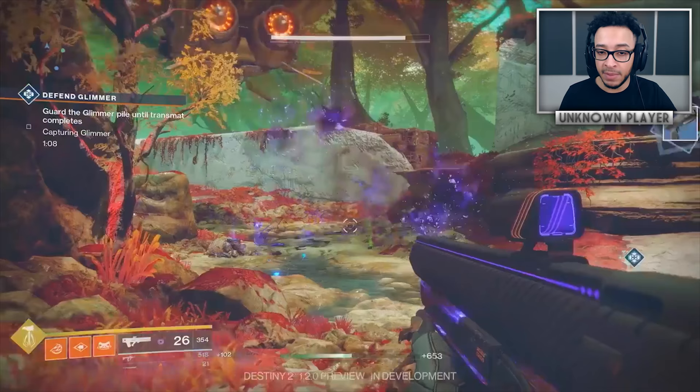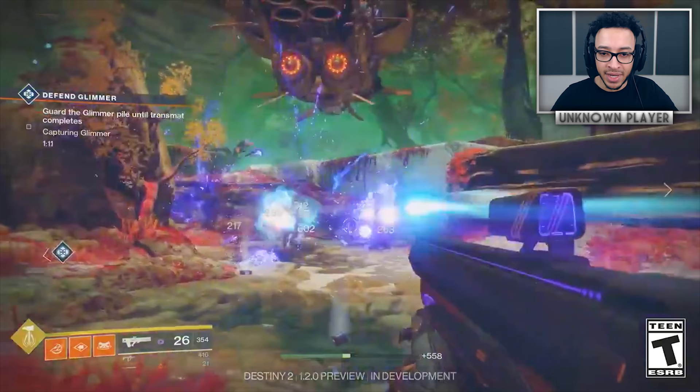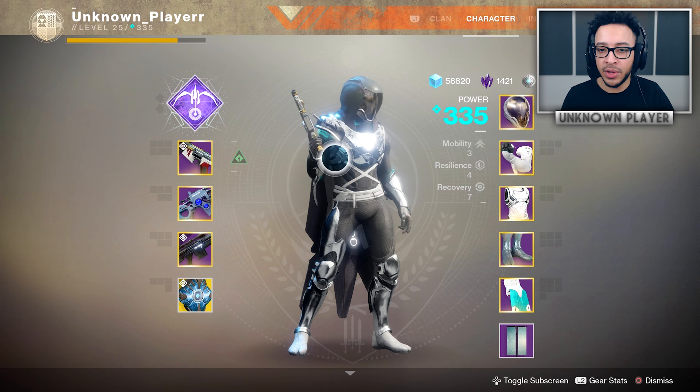It's kind of a fusion between the Nothing Manacles warlock grenade and the Axiom Bolt — they're called seek projectiles. Every time you get a kill, the enemy you shot turns into a void explosion, and that explosion releases more void projectiles that seek other enemies, explode, and produce more projectiles — a chain reaction. Impressively, there's even a Captain with a blue arc shield getting killed by it, so it's not just low-level Dregs.